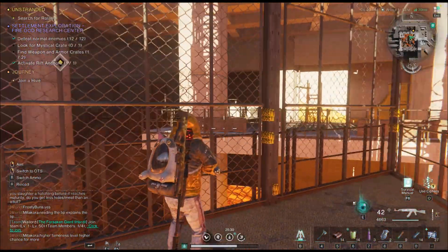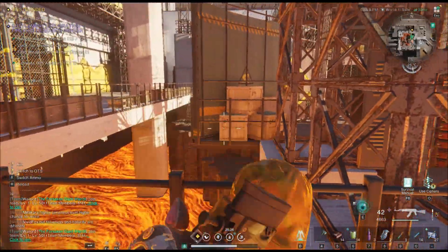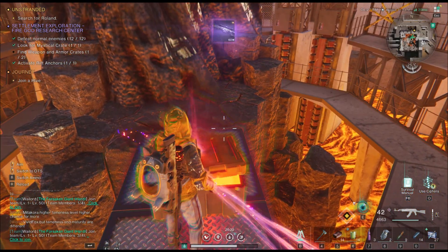So when you make your way through here, you can see through this. You just go along here, under the stairs right there, and it will just lead you to this mystical crate. There you go — loot it, like that.